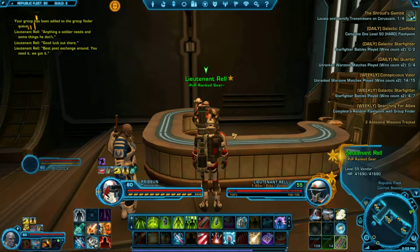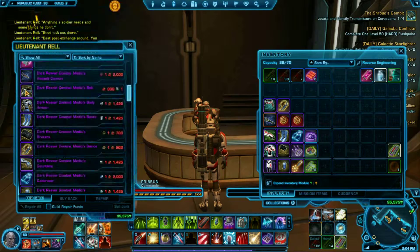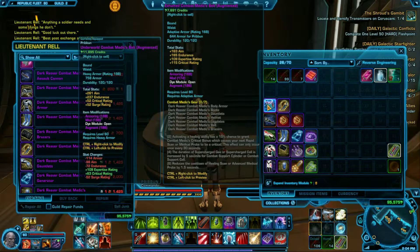Hi and welcome to this tutorial on Ranked PVP Gear and how to get it. All you do is click on the vendor, go down the list, find your gear, and see how it says 174 and that's 168.